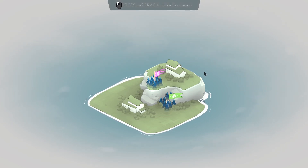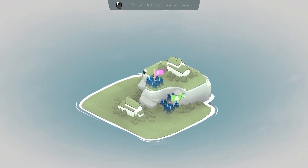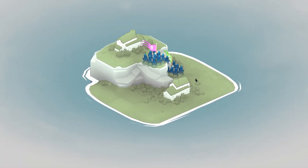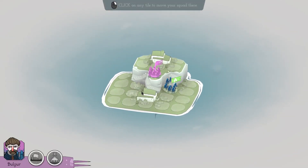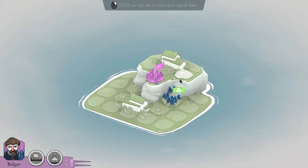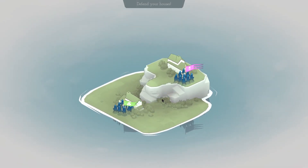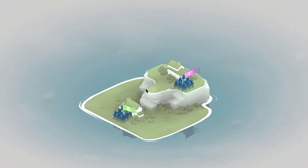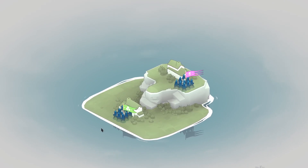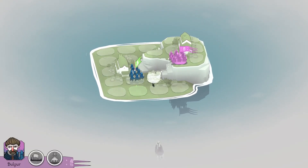Hey everybody, welcome to Bat North, a micro real-time strategy game. As you can see, you've got two units and an island to command. Let's drag the camera around and do the little tutorial. Click on some of our soldiers — they have many abilities to choose from, two of them. We just have to defend these towns, or these houses rather. They can flee, they can replenish inside these houses.